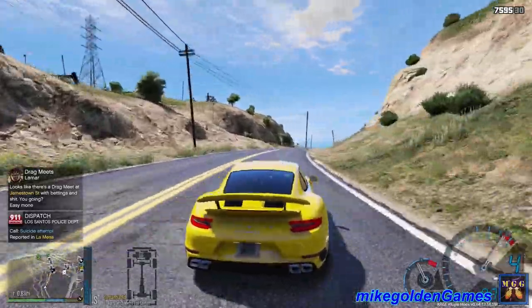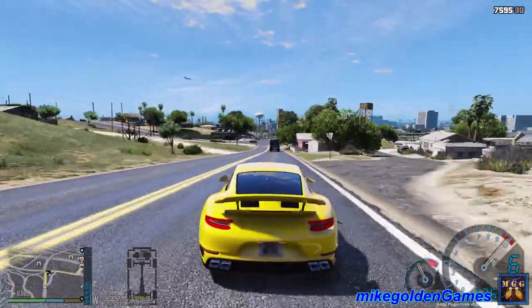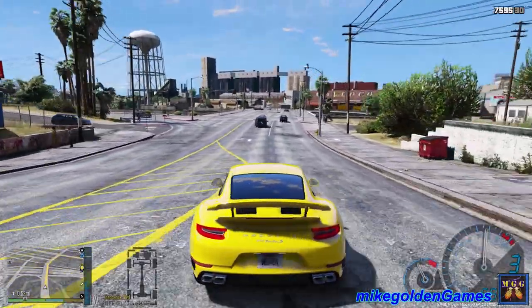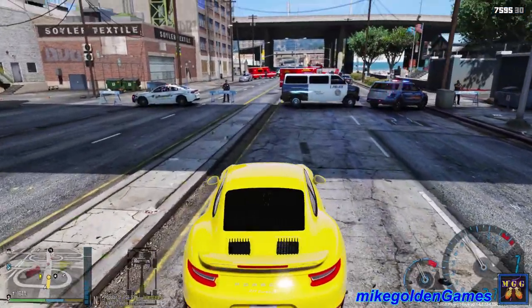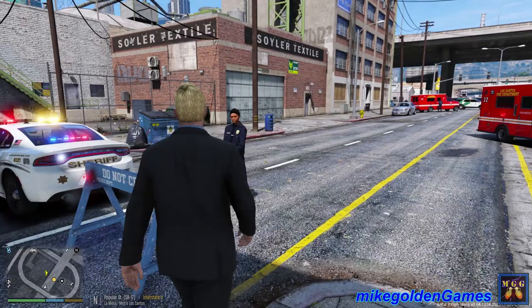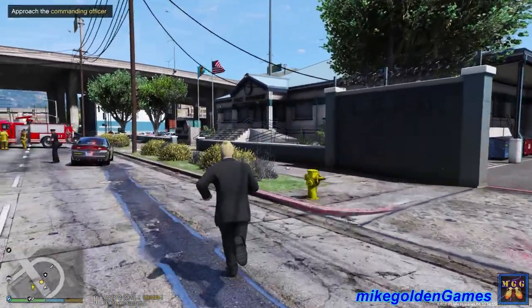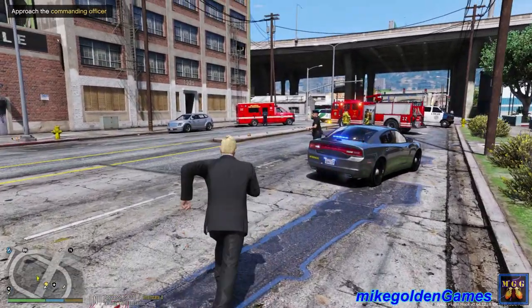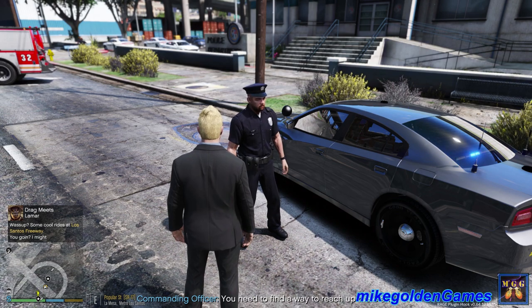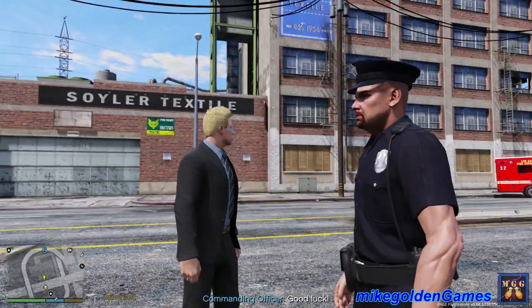Suicide attempt — roger that dispatch, we can respond and try to assist local law enforcement. We're going a hundred and thirty right now. Dispatch, I'm arriving on scene. I'm gonna speak with the commanding officer to take over this operation. Hey officer, I'm Michael Golden, I'm an agent with the CIA — where's the commanding officer? They're right over this way. Hello commanding officer, how's it going? It's about time you got here. You need to find a way up there and reach the suspect and persuade him not to commit suicide. Roger that, good luck.